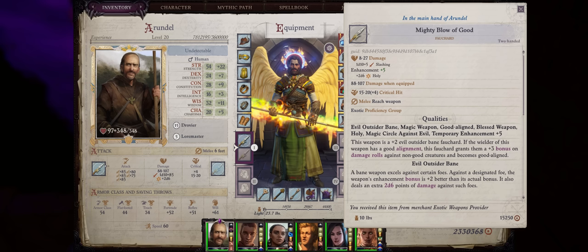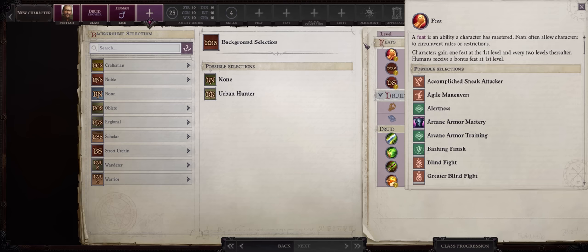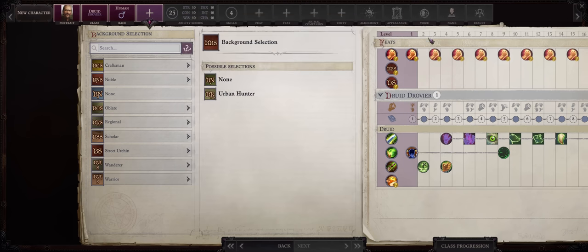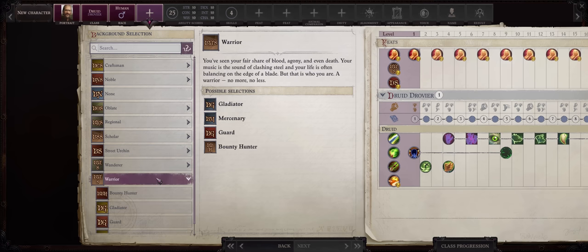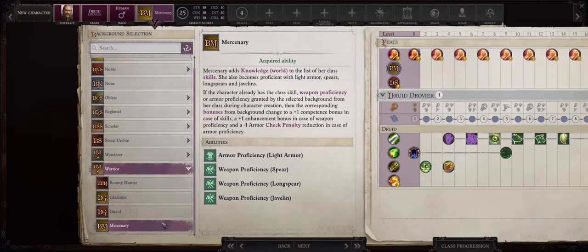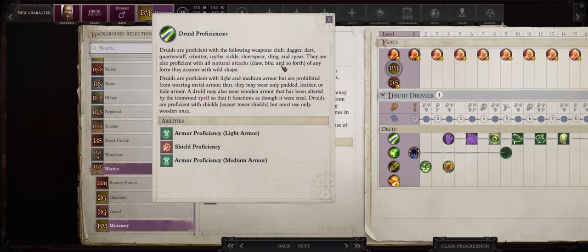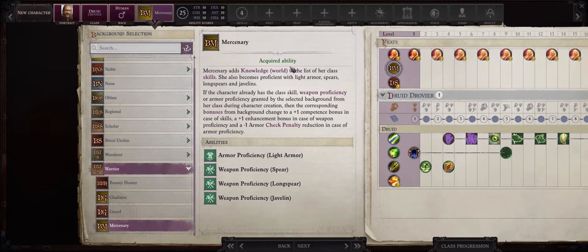You can only get proficiency into four shards starting from level 3, so from level 1 to level 2 you'll have to make do with other weapons like scimitars. If you want a reach weapon at these early levels, you can also go for the Warrior and Mercenary background for proficiency with long spears. On the other hand, you can also just use scimitars and have someone cast the Enlarge Person spell on you for free reach. So the choice is up to you.